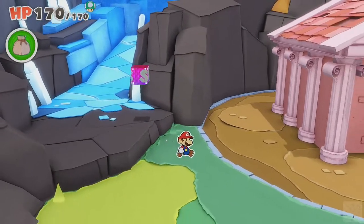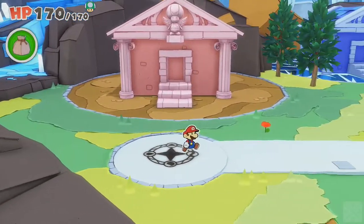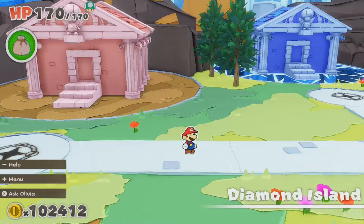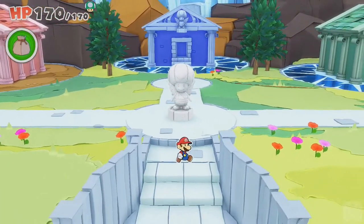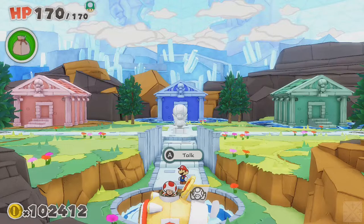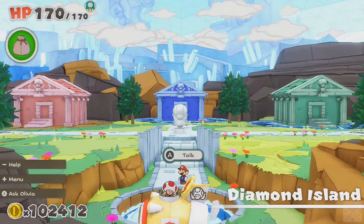Hello again, viewers. Welcome back to Let's Play Paper Mario: The Origami King. We're here in Diamond Island, which honestly does not really qualify as an island because it's under the surface of the ocean rather than on the surface. We've got the Ice Valley Mental and the three orbs of Power, Wisdom, and Courage, so we're done here and we can head back to the surface.